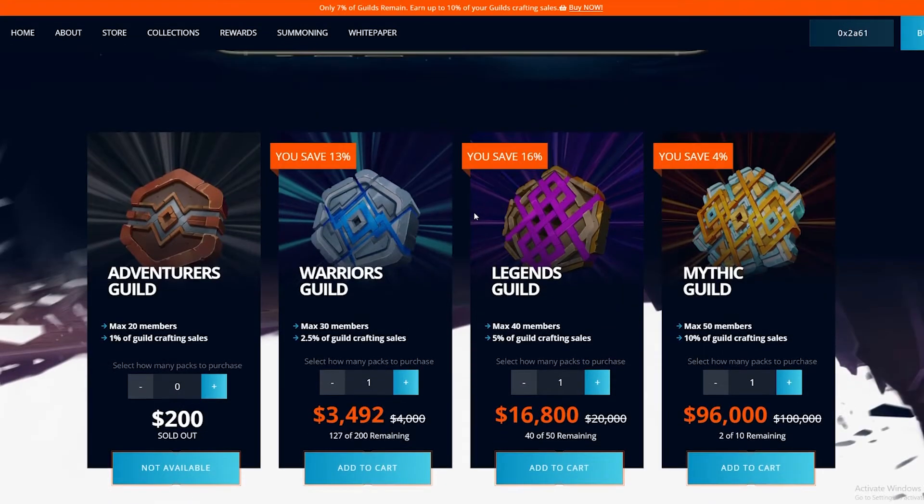The guilds have already sold out for the 20-member $200 tier, but there's an ongoing sale of up to 16% off. If you're willing to drop $16,000 on a guild, go for it — this could be a really good investment, but this is speculation, not my advice. If you can't afford any of these currently, maybe just wait for the next sale and check out their Discord and Twitter.